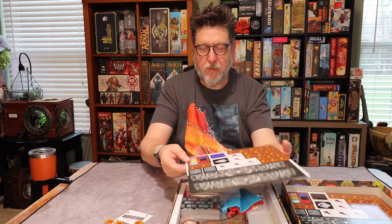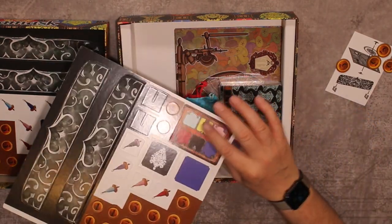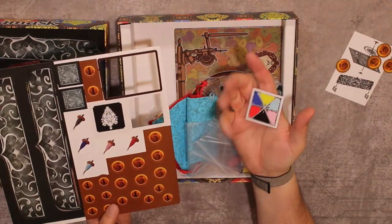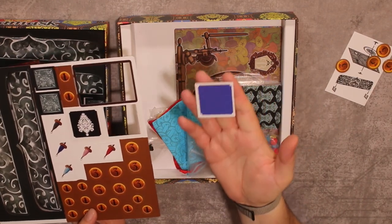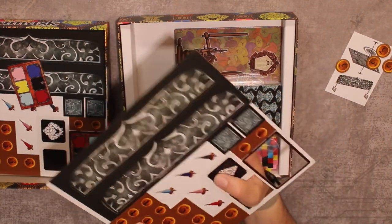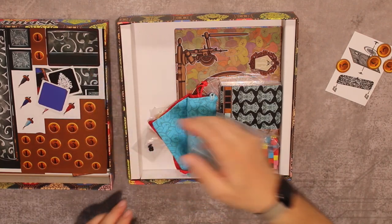These are player boards where extra pieces — the ones you can't slot into a fabric card — will go. These other boards represent objectives for the round. You'll randomly pull them out and flip them over; in whatever round it is, a specific color will earn you extra points, and sometimes a special pattern will give you even more.